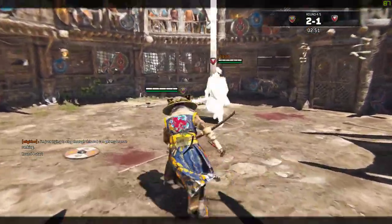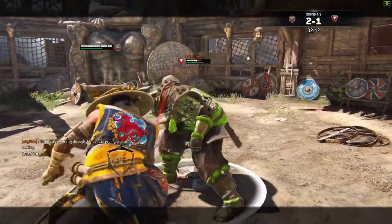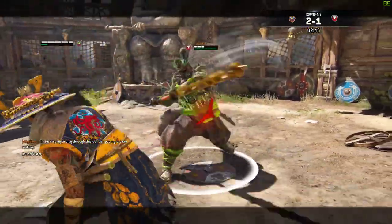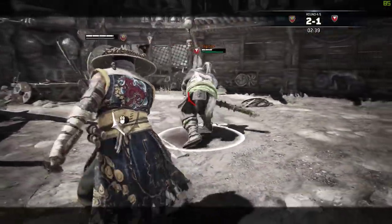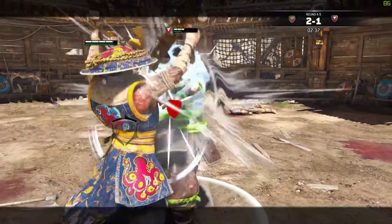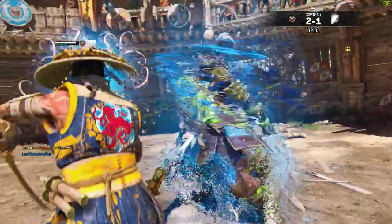Round four. I'm getting in close and I'm expecting his Oni charge because he did that last time, and I managed to dodge it. Unfortunately I do run out of stamina thanks to his headbutt, but I just keep my cool, dodge out of the way of that attack, and manage to sneak in my own attack and win. Just like that.